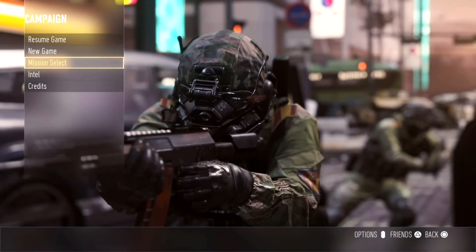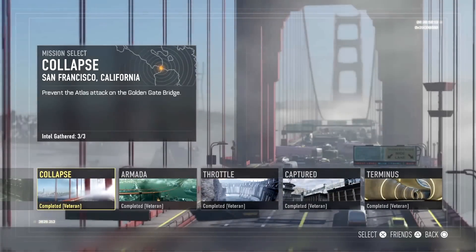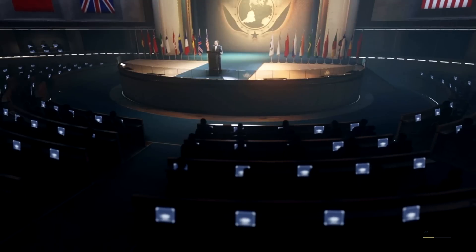The most important part: the best way I found to farm these challenges is to go to the 11th mission, called Collapse, and play it on Recruit. The mission only takes about 10 to 15 minutes, and you get fast, easy kills.